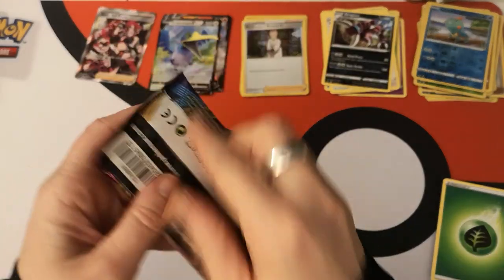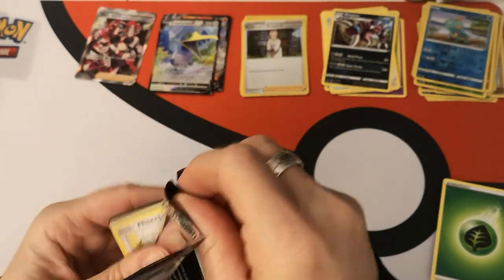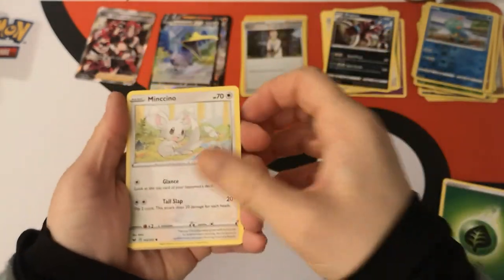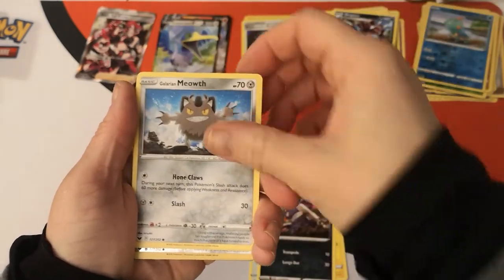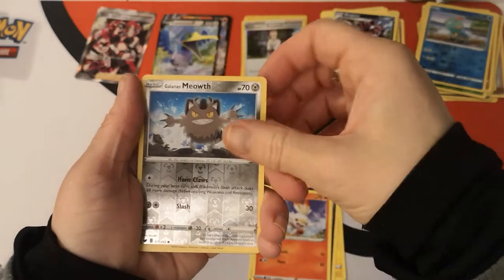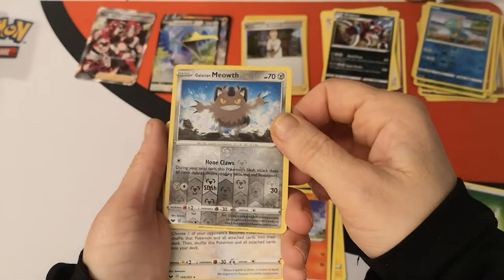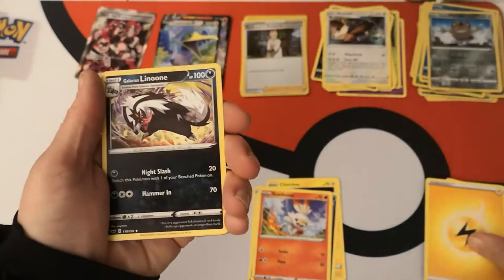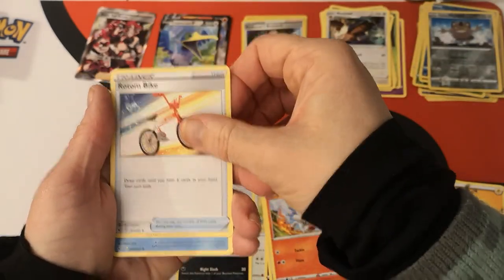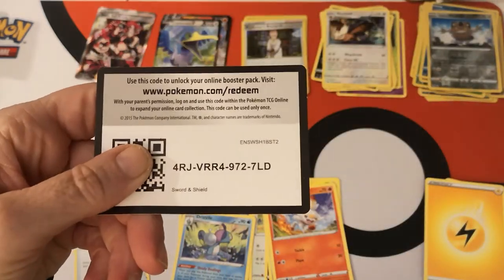Firmly into the second half of this booster box. We have a Mincino, Chinchou, Croagunk, Galarian Meowth, Scorbunny, and another Galarian Meowth — reverse holo. We got a Noctowl regular rare. Lightning Energy, Galarian Linoon, Rotom Bike, Drizzile, and there is your code card.